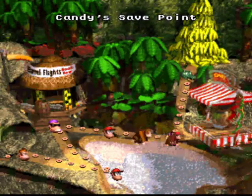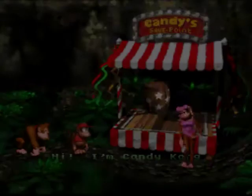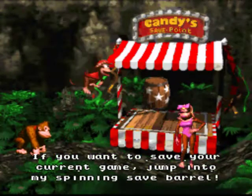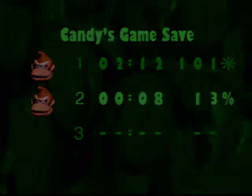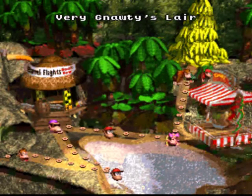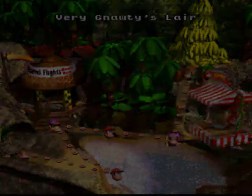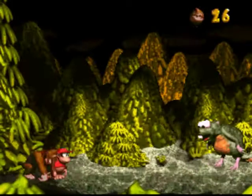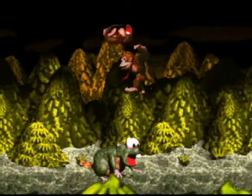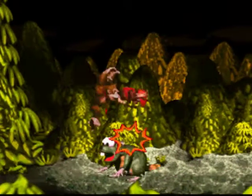Now before going to the boss, let's make a quick stop at Candy's. In her sexy pink outfit... you can understand why this is a game for children. And here is Gnautileira - this will be our first boss. Some kind of nutria or groundhog, I'm not sure how to define it, but it's fairly stupid.